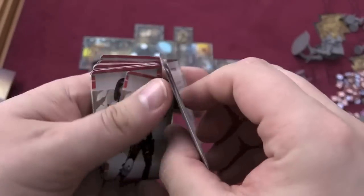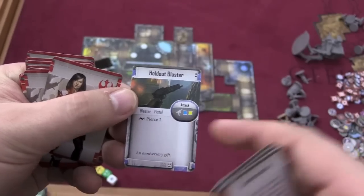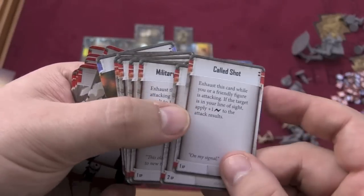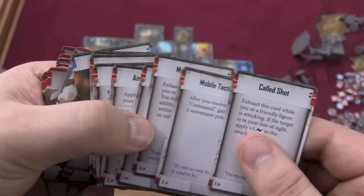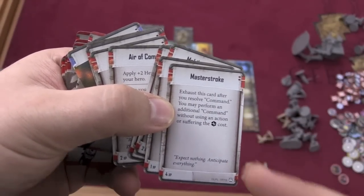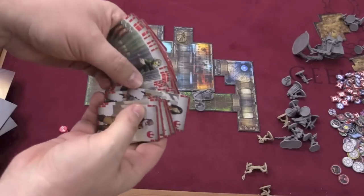Each character comes with their own deck of cards. In these cards you start with your starting weapons — for example, Gideon starts with a holdout blaster, which has a chance to pierce two whenever he rolls a surge and rolls a blue and yellow die. As each mission goes, you get experience points. After the first mission he might get a point and unlock Called Shot, where he can exhaust this card while attacking to give a friendly target in his line of sight an extra surge — all the way up to Master Stroke, a really powerful card that lets him perform an additional command without using an action.